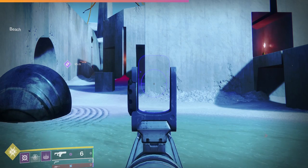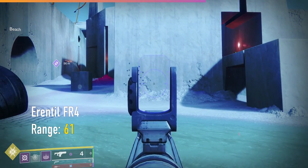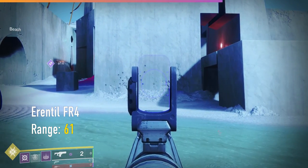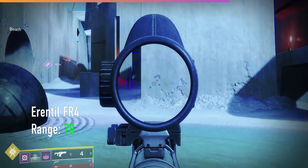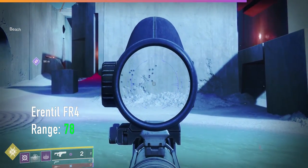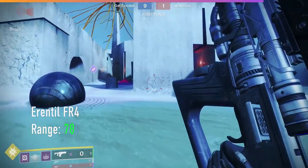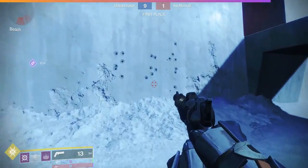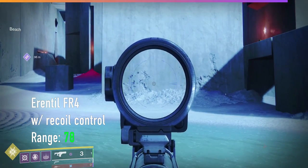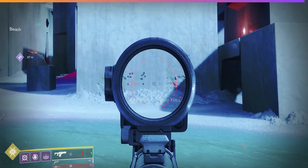In this first clip, we have a crappily rolled Erentil with a range value of 61. We're shooting the wall from a distance of about 20 metres, and you can see that the bolts are randomly placed every time — but the overall spread isn't too bad. Now compare that with this second clip from the same distance and the same gun, but now spec'd at 78 range. Already, you can see the tighter cone has affected the spread of the bolts, which are still randomly placed every time. But if they're all jostling for position within the same tight radius, then the effects of RNG on bolt placement are pretty much mitigated. The only requirement now is for the fusion rifle to be aimed true towards a target.